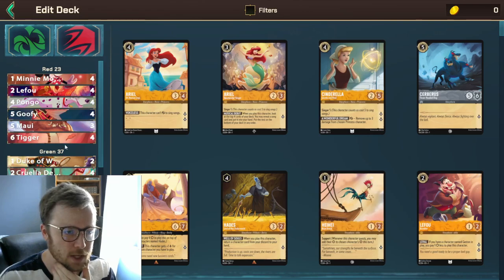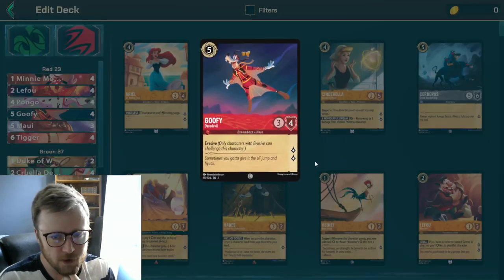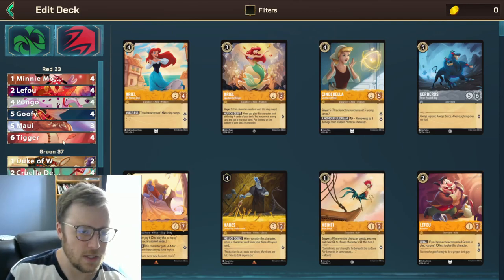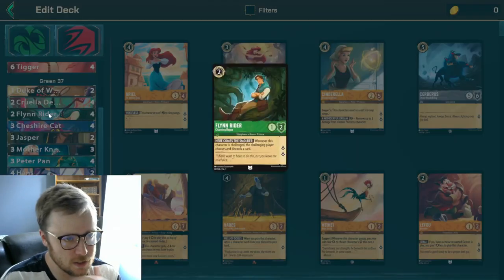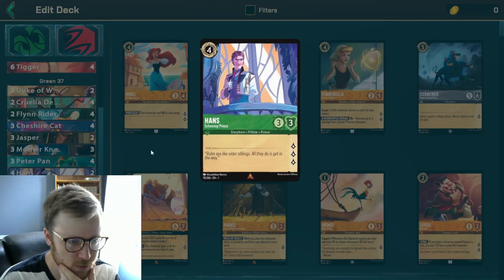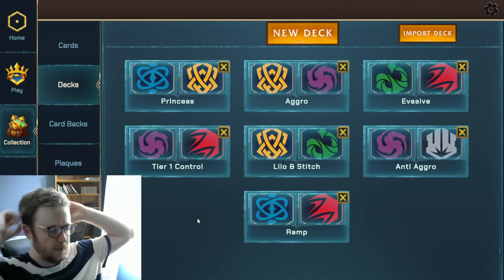The evasive deck I played isn't going for the crazy red top end — it plays good units and tries to get a lot out of evasives. Goofy is a strong evasive: five mana, three-four, with Evasive is really hard to kill and above the Smash breakpoint. Same with Tigger. In green you're playing it because it has great questing cards — Flynn Rider, Cheshire Cat, Hans, Kuzco — you just play them and quest with them. That seems like a good summary — about 30 minutes.